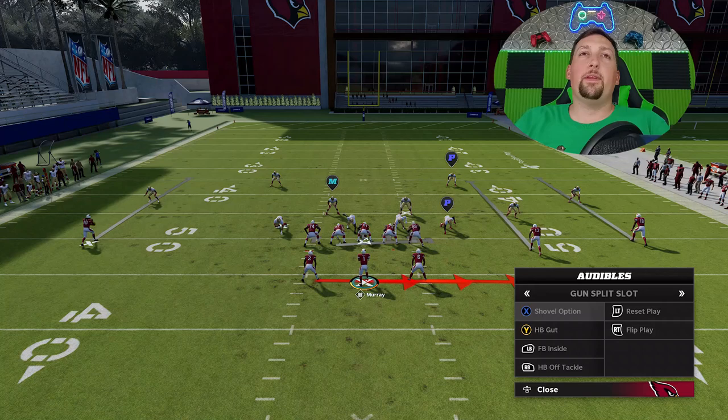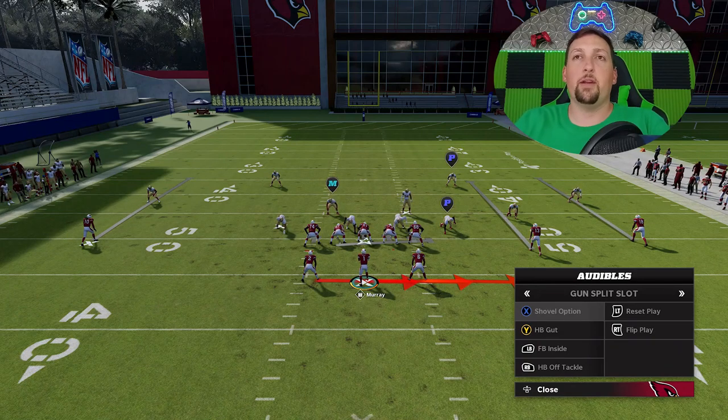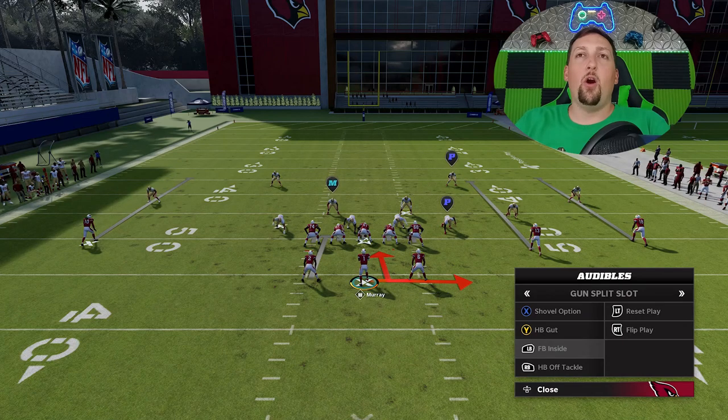One of the things I like about this particular series of run plays is that you can really run them in multiple different directions. The shovel option does appear to go mostly in one direction, but you really can run it multiple ways. The halfback gut and the fullback inside also go in multiple directions, which really makes this one of the better run play schemes in the game.